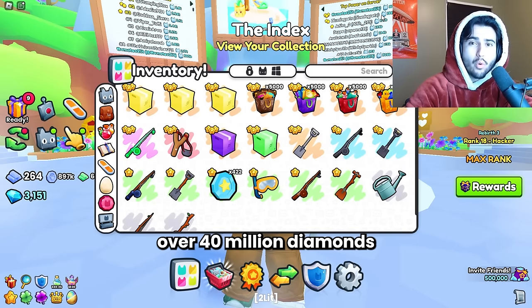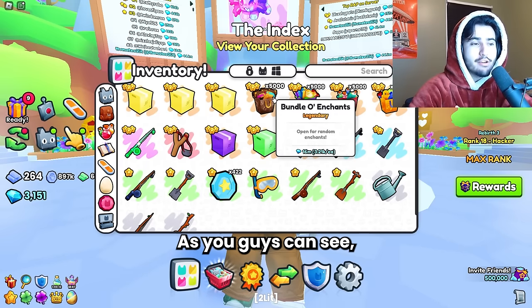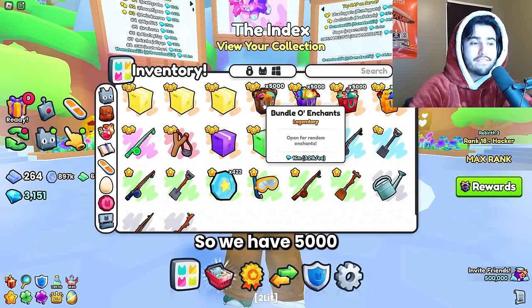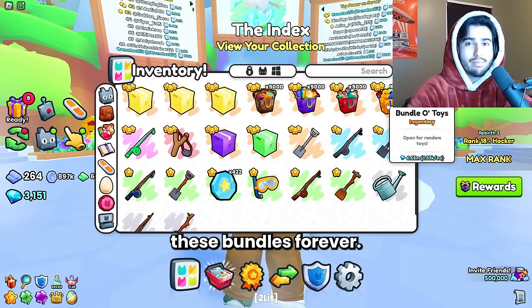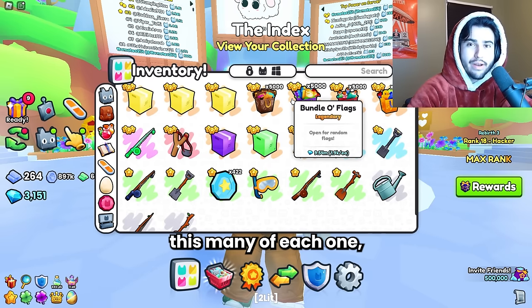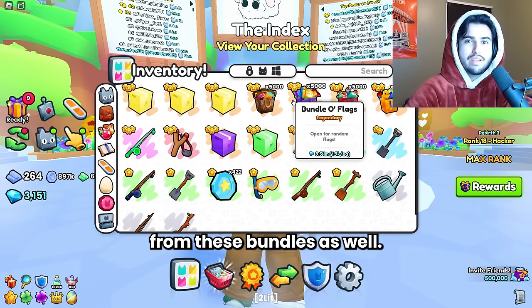Today, I'm going to open up over 40 million diamonds worth of bundles to show you whether or not it is worth it for you guys to be opening your bundles or selling them in the trading plaza. We have 5,000 of each type of bundle — 5,000 bundles of enchants, 5,000 bundles of flags, bundles of potions, as well as 5,000 bundles of toys. I've been collecting these bundles forever; it took me so long to collect this many of each one, but I wanted to do an absolute ton of them so you guys know pretty much the exact odds of getting each type of thing from these bundles.